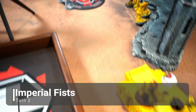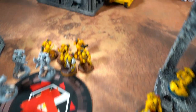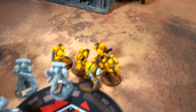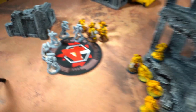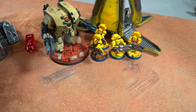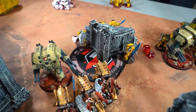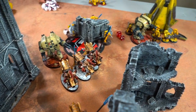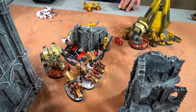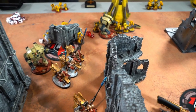Imperial Fists Turn 2 movements: a Rhino moved up and advanced onto an objective after dropping out troops. An engineer unit moved out and advanced. The Intercessors are positioned. One Leviathan Dreadnought came forward to clean house. The other Dreadnought moved over. One Grav unit dropped. Everything else stayed as is. Catechism of Fire was cast again.